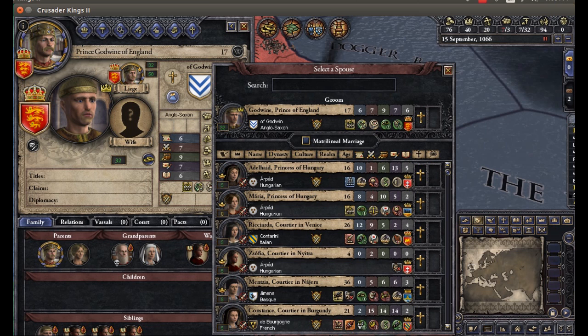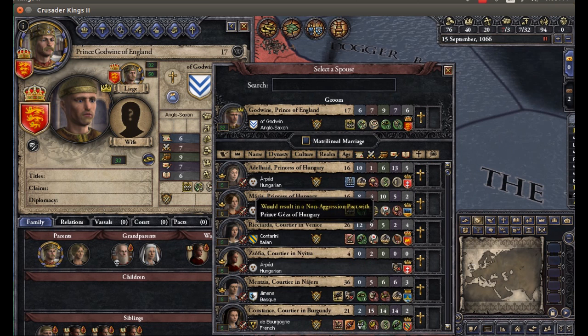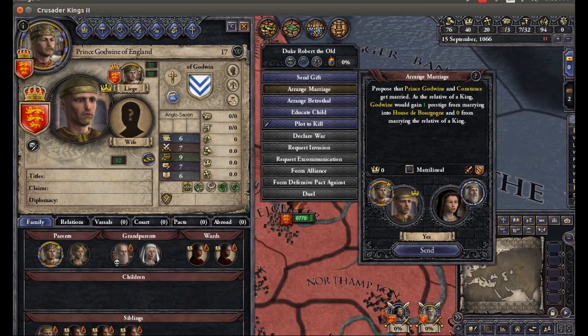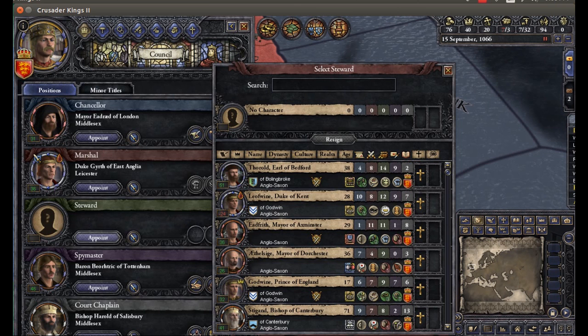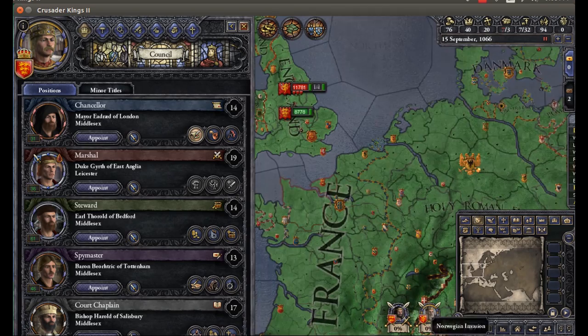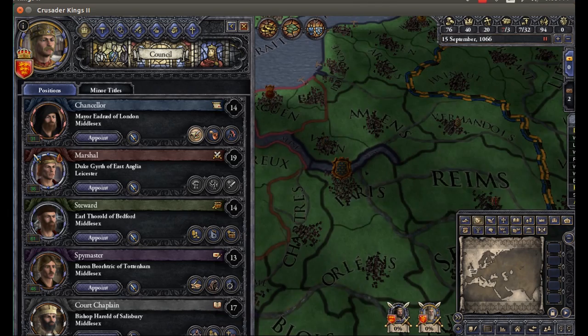Try to find someone who can do something. Duke Robert — Princes of Hungary. She's a bit older, and she's... okay, married the relative of a king. She'll probably be the most useful, but she is a bit older. For a steward, our best bet is Thorald, Earl of Bedford. Now let's get people doing their different tasks.